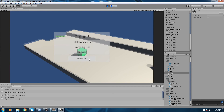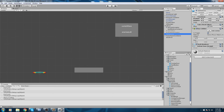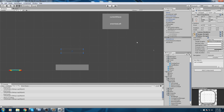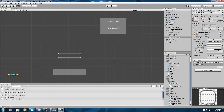We also need to hook up the return to hub button. Go inside the UI root, find recap information and the return to hub button. Add a function on the OnClick event, drag and drop the UI manager, and from the UI manager script select the 'Return to Hub' function.